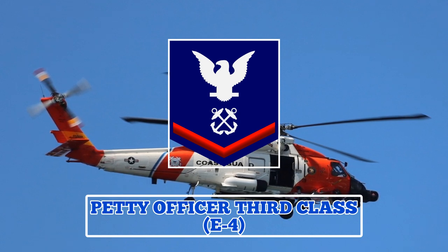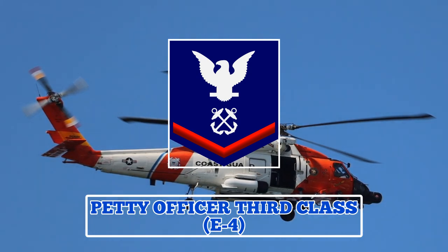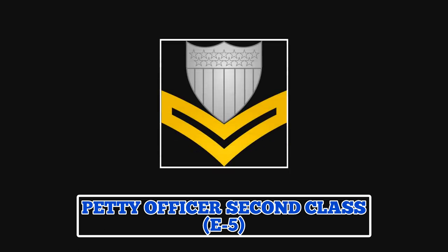After about six months' time in rate and the completion of relevant exams, a Petty Officer 3rd Class may be promoted to Petty Officer 2nd Class. The sleeve insignia for guardsmen in this rate features a perched eagle, a specialty mark, and two chevrons, while the collar insignia features the Coast Guard shield and two chevrons.